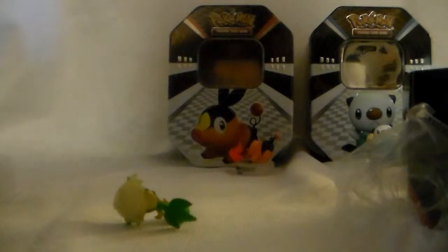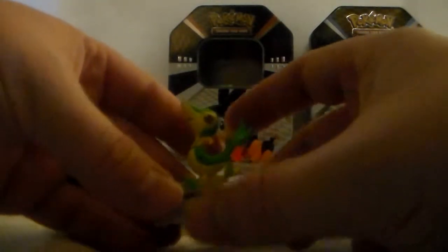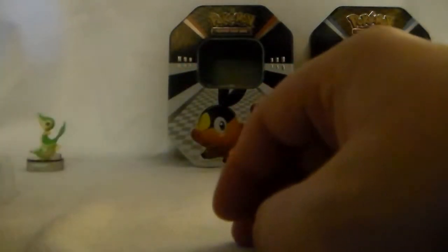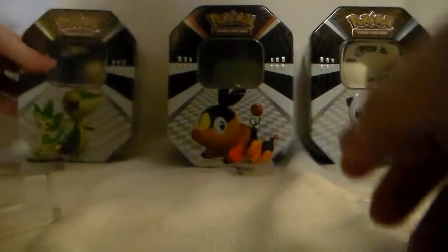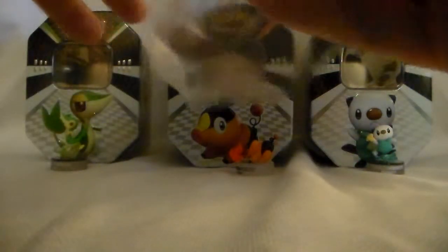We'll get Snivy all hooked up here. Come on out — there we go. Snivy looks like... just like that, I guess. That looks good. Put that right there. Just put the tin back on, have him like that. There we go. We've got all three of them now opened up. They're set up and everything.